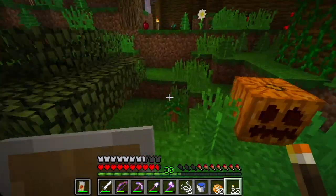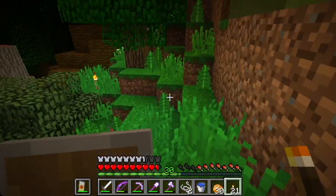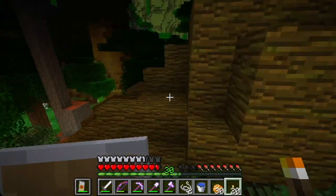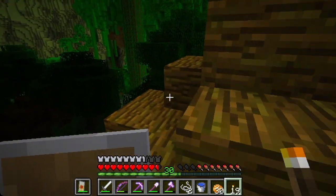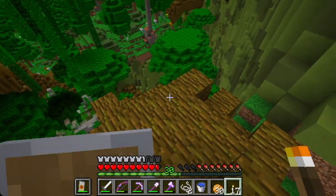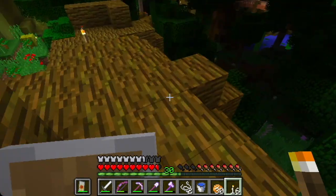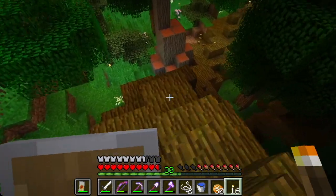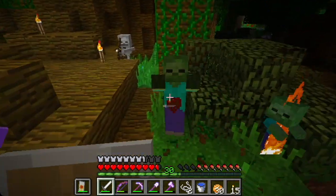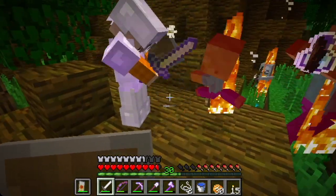I heard the noises. I didn't see him anywhere. There was a two-block height, so I just dug into it one block and then turned around and killed him. I had to eat first — regen my health and all that. It doesn't look like we've been over there yet. Where are you? I went up a root. I'm right here. Skeleton. Baby zombie behind you. Little jerk.